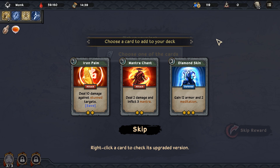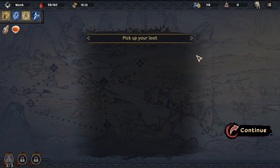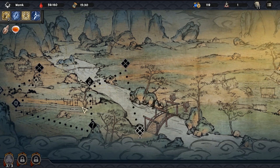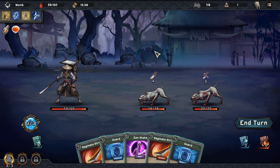Card options: Mantra Chant - deal two damage and reflect three mantra. Iron Palm - deal 10 damage against stun targets. Diamond Skin - a three-star rare, costs three, gain 12 armor and two meditation. That's just better than three defense cards since the defense cards are three armor for one action point each. I think that's good - particularly because we're going for that defensive turn. Now we can play all Diamond Skin and nothing else and do more damage for having more cards in hand. And we save our money - taking the silliest route across town here.